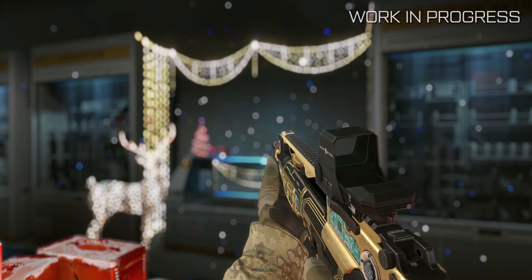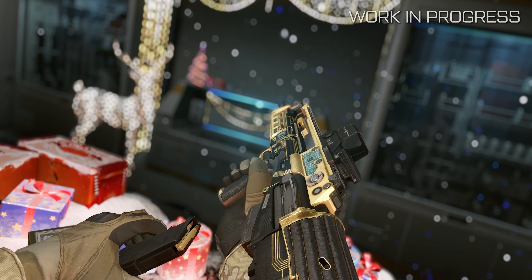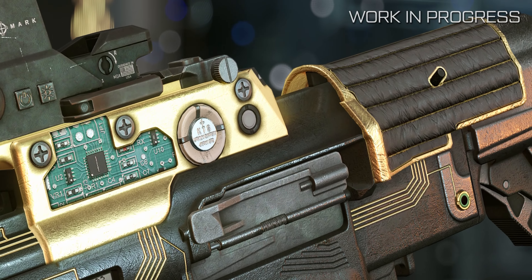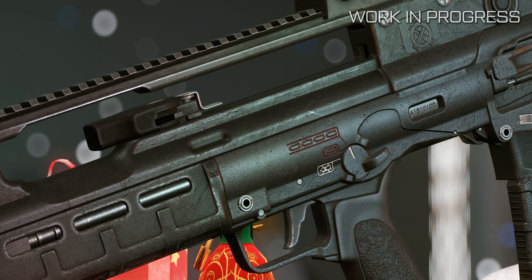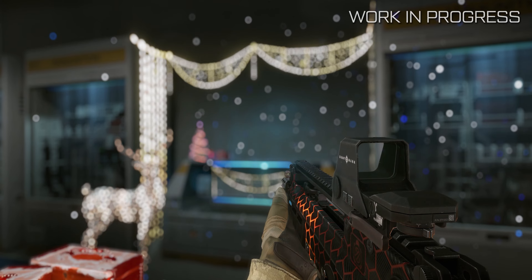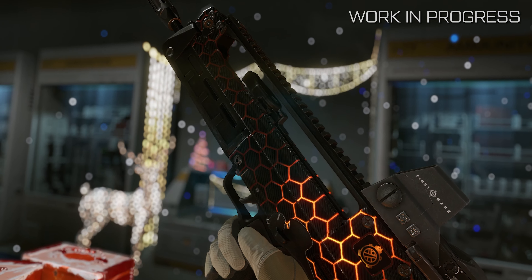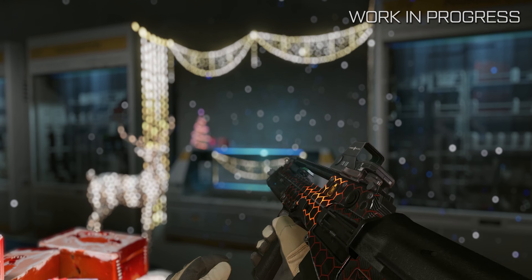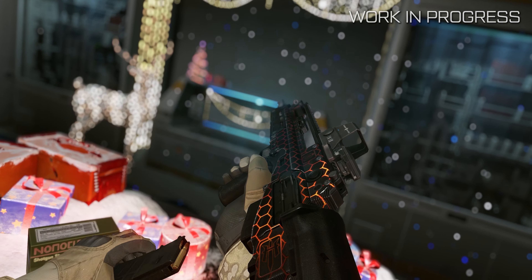The first mod significantly increases the magazine capacity without negative effects. The second mod increases damage by 55 points, reduces the rate of fire by 30%, increases recoil slightly and reduces accuracy. Be sure to comment what you think about the novelty down below, but one thing I can say for sure – it looks gorgeous!